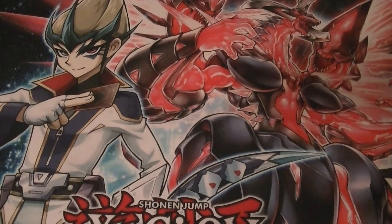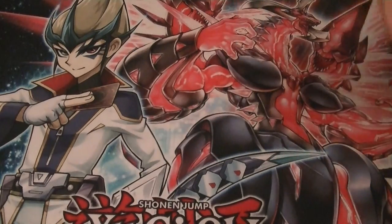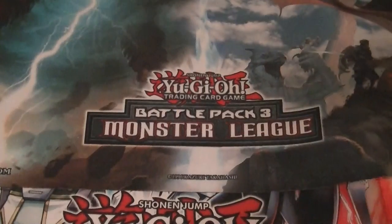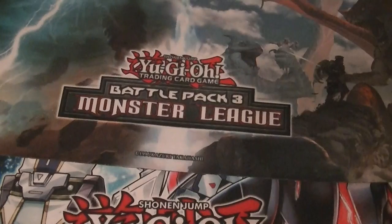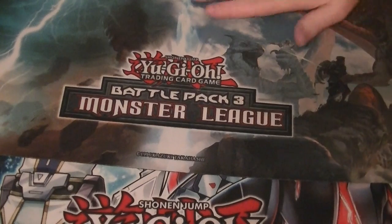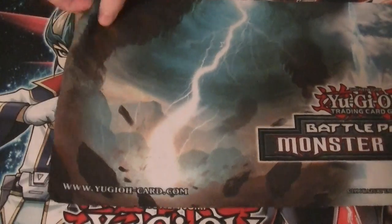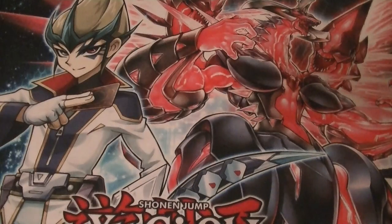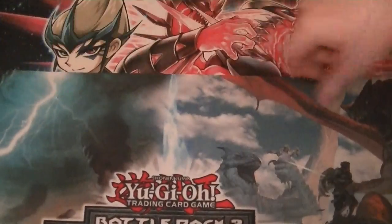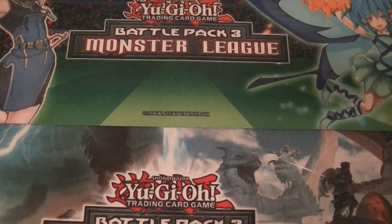I want to throw this thing because I cannot open it. Here is my playmat, which looks really cool. It's got the new Trap Card Typhoon and another Trap Card — I forgot what it is, but if we come across it I'll show you. It's something with dragons. Mine's not participating at the moment; I'll just leave it laying down here.